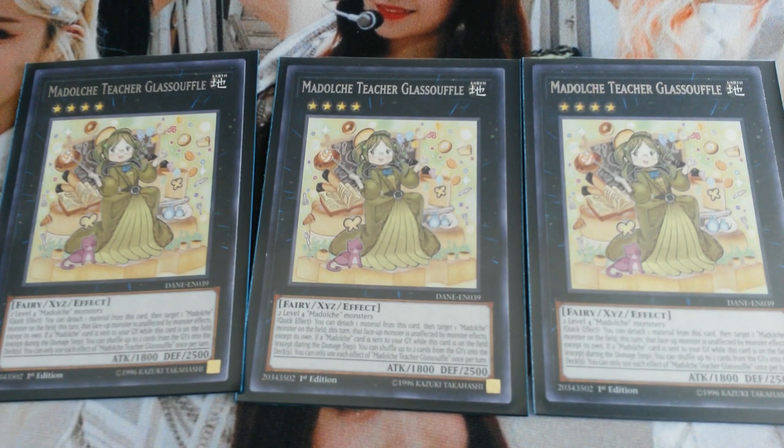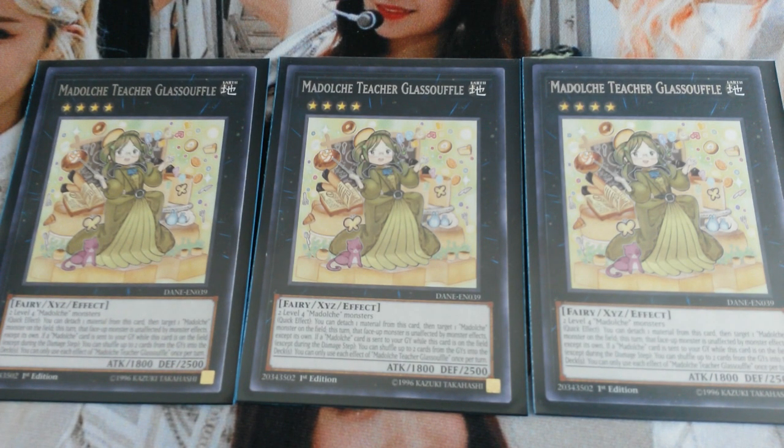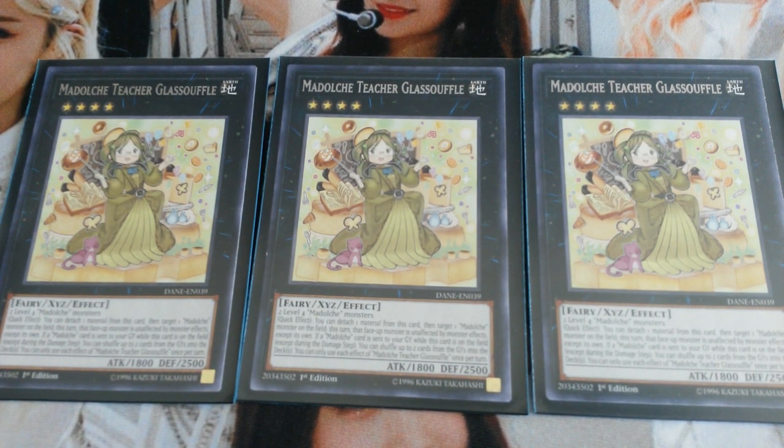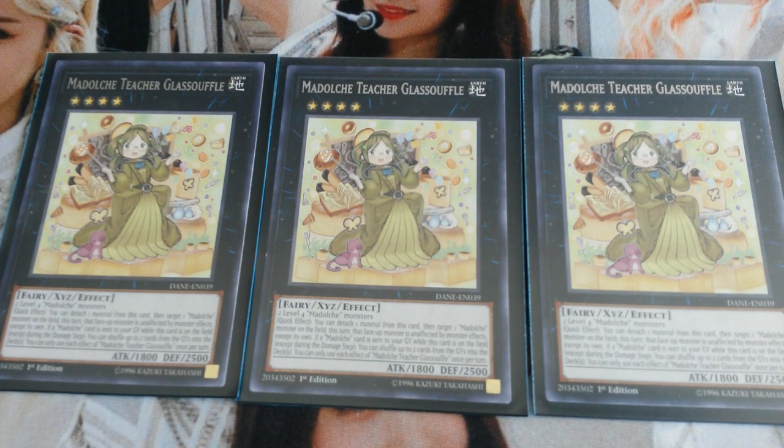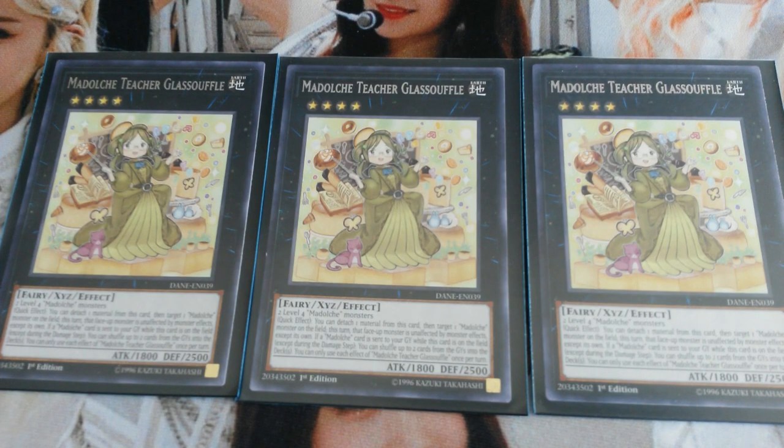Then we're playing triple Madolche Teacher Glass Souffle. The addition of this card is what gives the archetype a decent first-turn play. It's rank 4, takes two level-4 Madolche monsters. As a quick effect, you can detach one material from this card, target a Madolche monster you control, and for the rest of the turn it is unaffected by monster effects except its own. Its second effect: if a Madolche card is sent to the graveyard while this card is face-up, you can target up to two cards in either player's graveyard and shuffle them into the deck. So you could use it to put your opponent's useful cards back into their deck, though most of the time you'll be using it to shuffle your own things back.